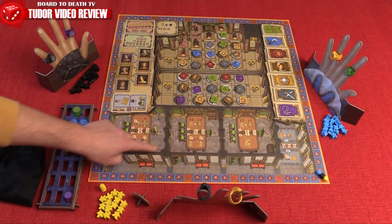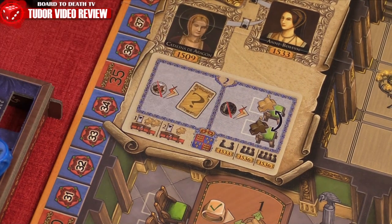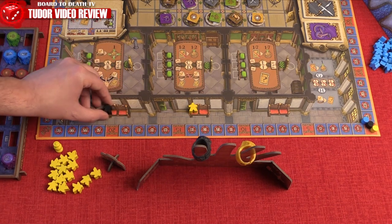Players will first perform Chamber Assignment. Here they'll place between 0 and 2 courtiers that round, denoted by the random scenario card revealed during setup. They'll place 1 and then the next player places 1 and so on. Space is limited, so choose wisely.